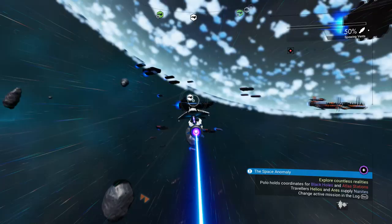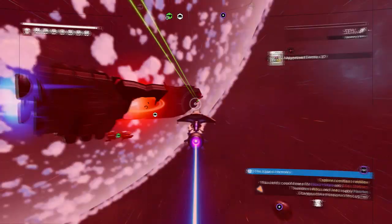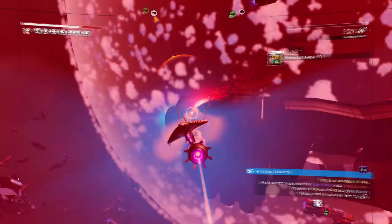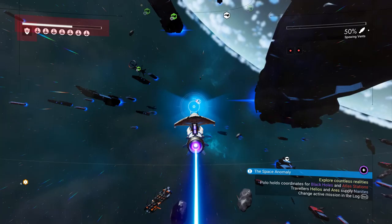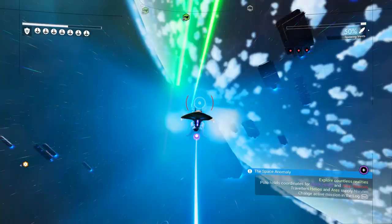About one out of every 10 to 15 ships you attack will drop a module, so you will have to take a little punishment. It's very important that you choose a ship that can withstand quite a bit of damage, because you will get attacked by other ships in the area. You also want your ship to deal a lot of damage to make this as quick and painless as possible.